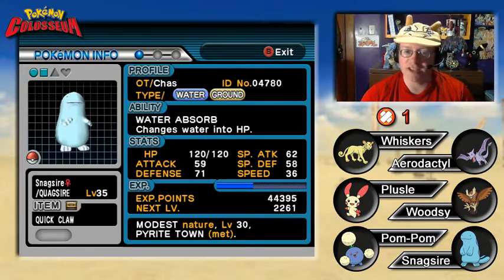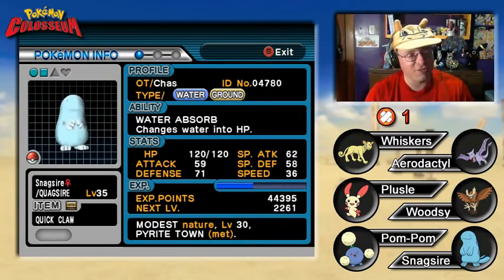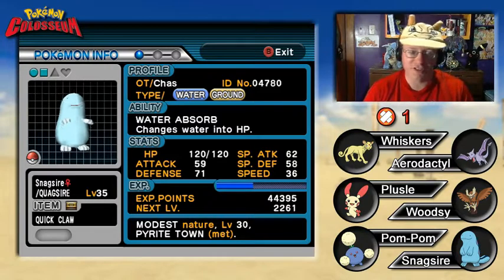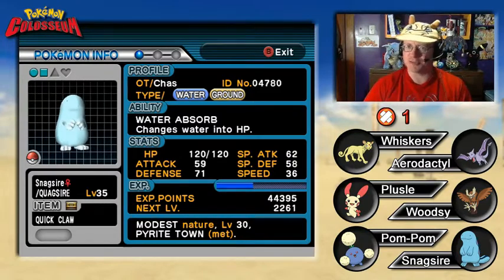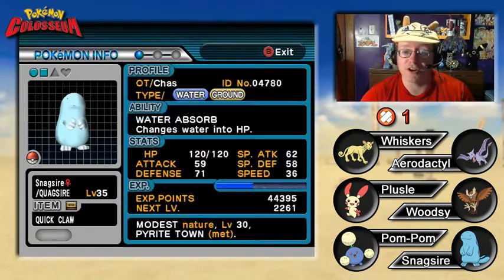Snagsire the Quagsire at level 35, with Quick Claw — which always throws me for a loop. I never remember she's holding it, and she always goes first. I'm like, how did you outspeed? And then I start to remember. Modest Nature with Water Absorb ability. Moves: Surf, Mudshot, Yawn, Amnesia.